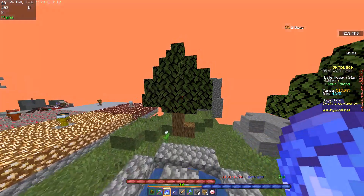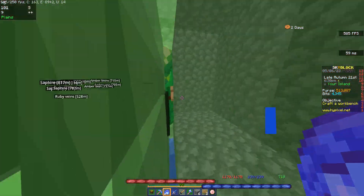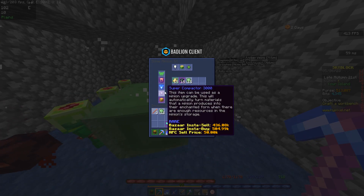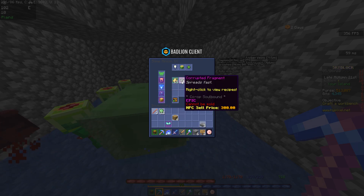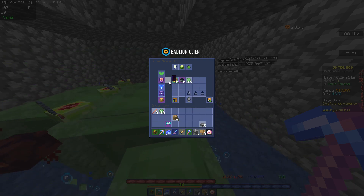There is a new slime minion method that makes basically double profit. What you wanna do is grab your slime minions, use super compactors, and crush oil, and channel hoppers, and double click it.